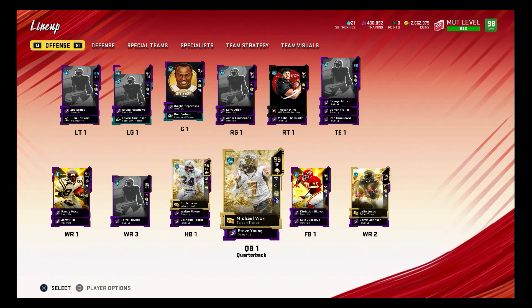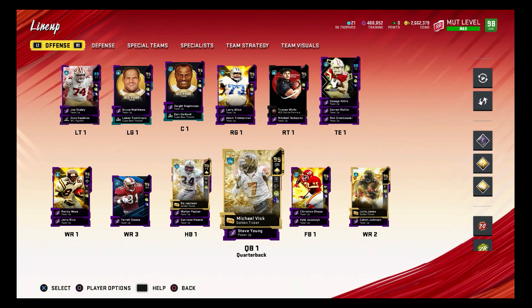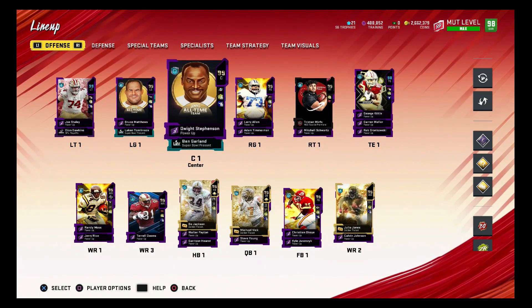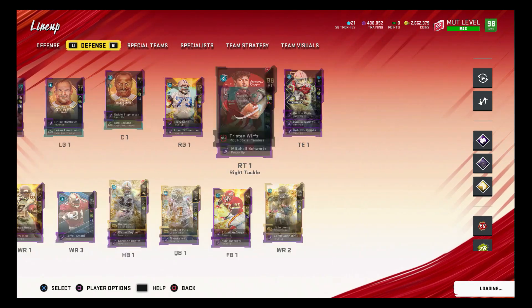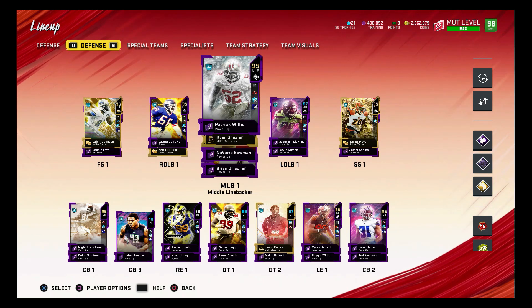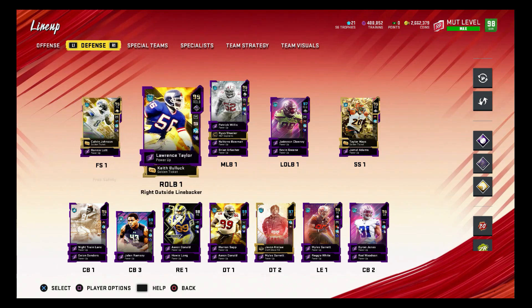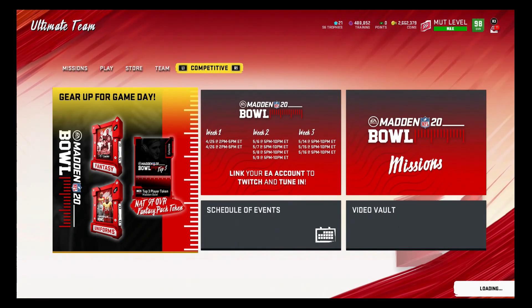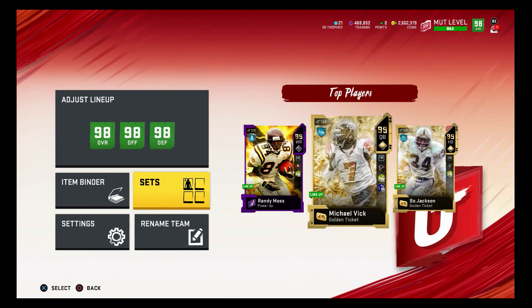We should be able to get around 5 million coins if I sell the team off. We've got to pray we get a MUT Loyalty promo so we can get those free elite players for next year - starting out with those would be a lot better than what I have now. Also, you can quick sell the Rookie Premier card and you should still have the player carry over for next year - so you should be fine if you accidentally quick sell it.